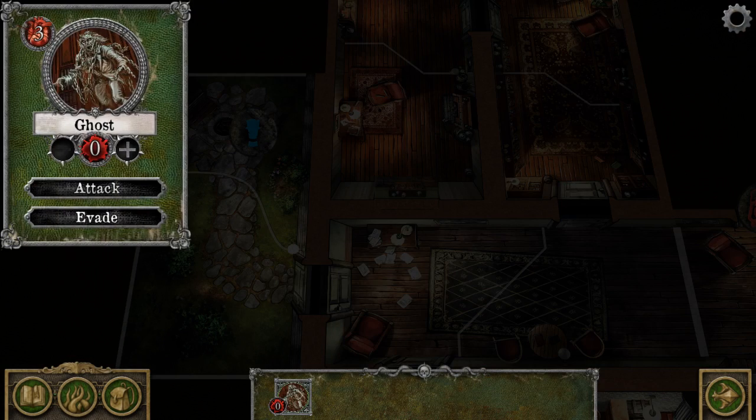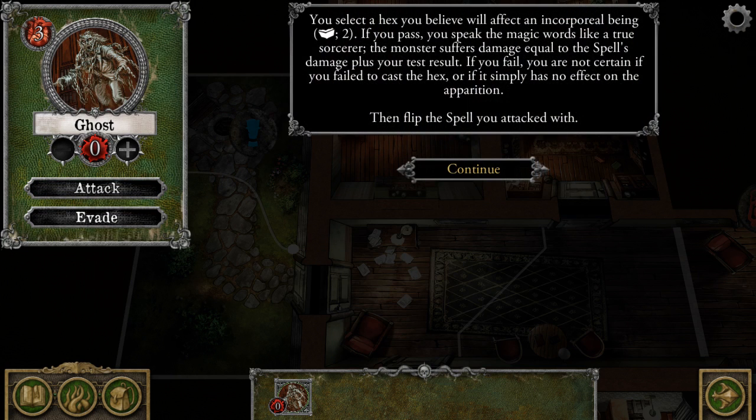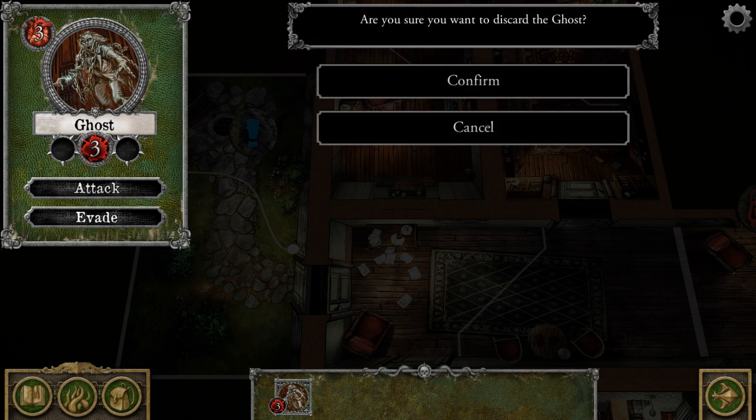Caught up in the monster drawer, the ghosts attack with a spell. You select a hex you believe will affect an incorporeal being. Make a lore 2 check. My lore is four. You have a clue token — all you need to do is spend the clue token. It's going to suffer damage equal to the spell's effect; all you need to do is succeed. She got one success and three clue icons. She's spending a clue token to convert one of those clue icons to a success, so now she has two successes. If you pass, you speak the magic words like a true sorcerer. The monster suffers damage equal to the spell's damage plus your test result, which is four. So that gets rid of the ghost.